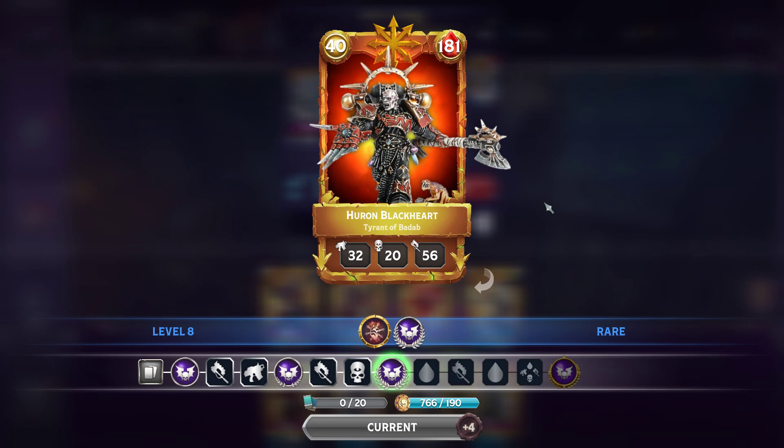Casual Dad here with another Warhammer Combat Cards Warlord. Another 40-point Warlord here. We now have Huron Blackheart, who is arguably the strongest of the Chaos Warlords.